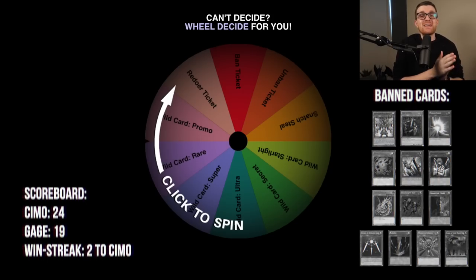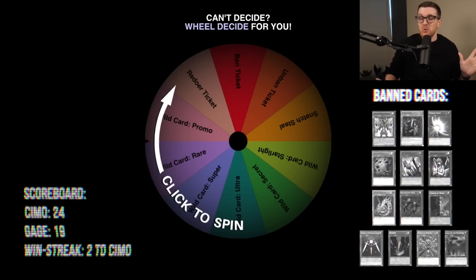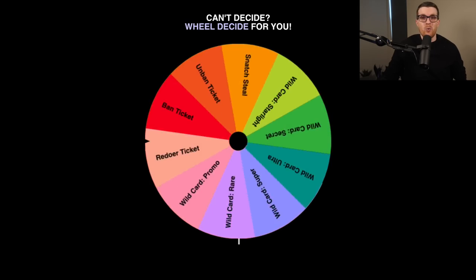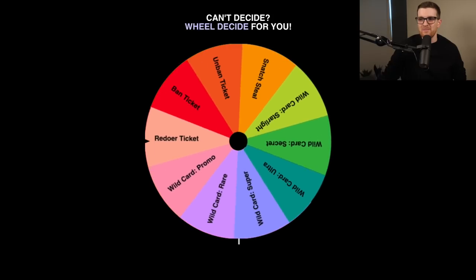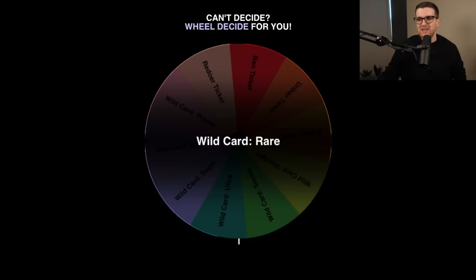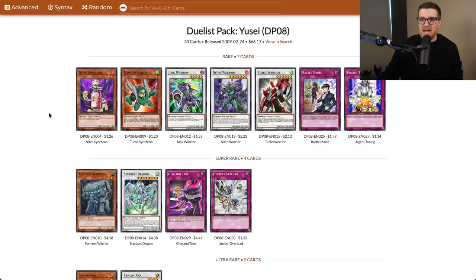Today is a particularly exciting episode of the Yu-Gi-Oh! Progression Series 2 because Crimson Crisis is today's set, and if you know anything about that or the history of this show, you know this is the set that introduces Blackwings. First, we have to redeem our wheel for a winning previous episode — and the wheel is going to set the tone for the rest of this episode. We got a rare wild card out of Duelist Pack Yusei. I don't even think there's anything we want from the last set. I'll just take another Junk Warrior, probably my ninth copy.